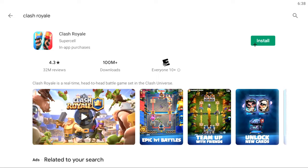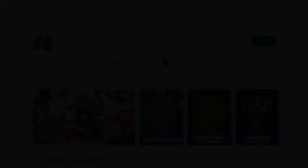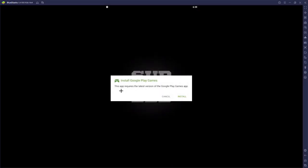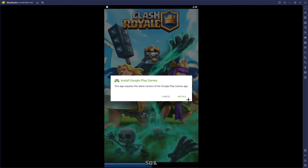Clash Royale is going to appear — just press install. Once it's done installing, press open.